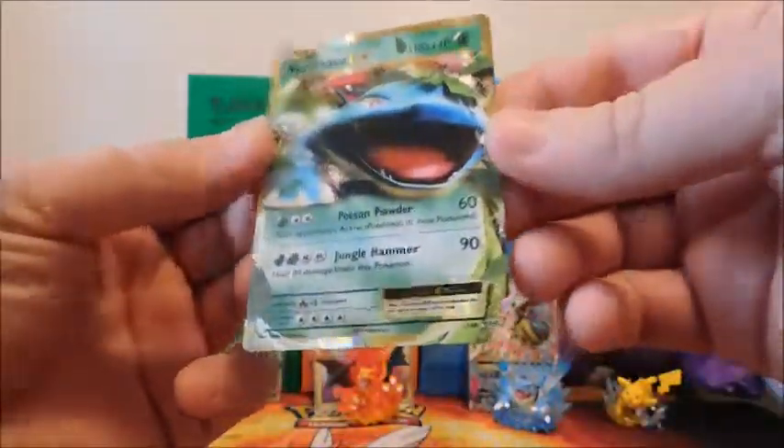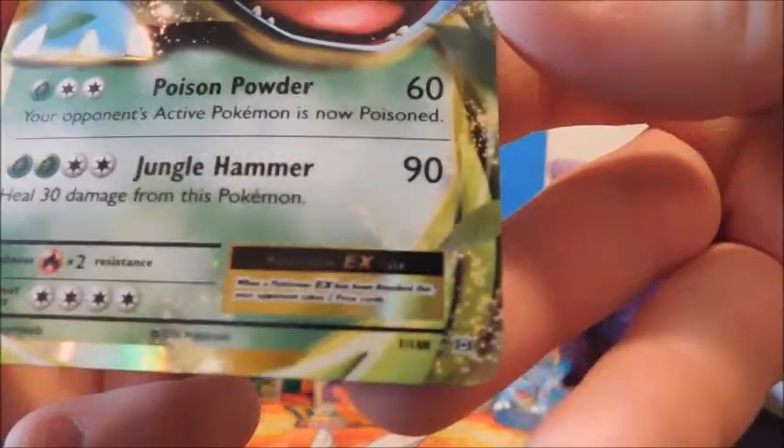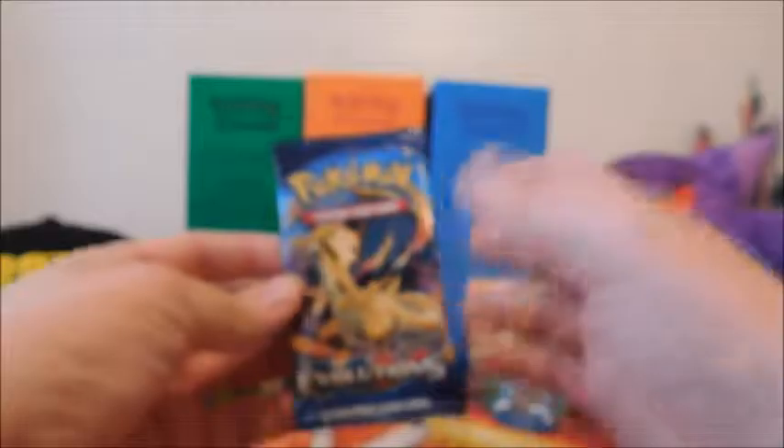I do see something guys - it's not a flower but it's a Venusaur EX! Yes! Alright guys, we got something nice. Gold border - no, it's not secret rare, it is 101 out of 108. So we got something - that's awesome. Didn't have the card, nice to have. Love the gold border - I will sleeve it up for you.